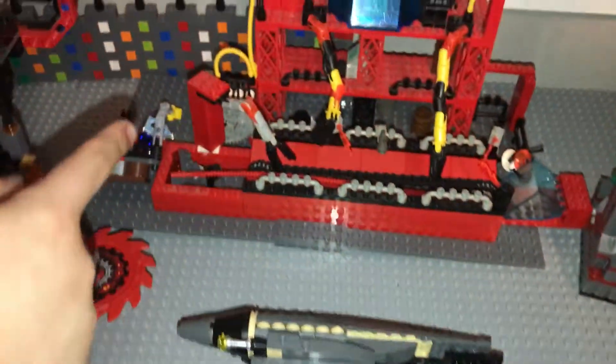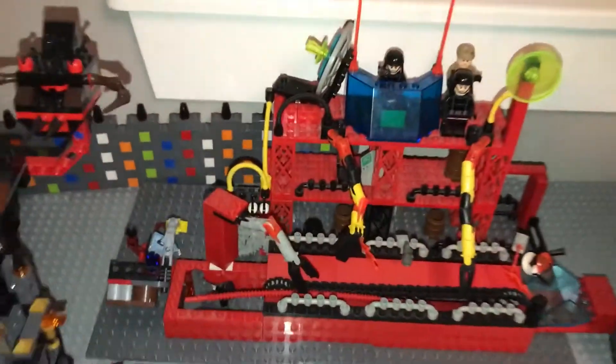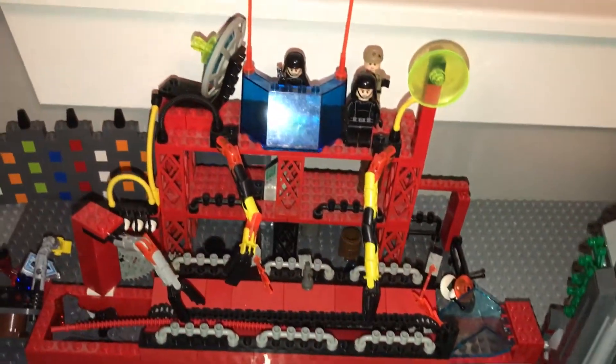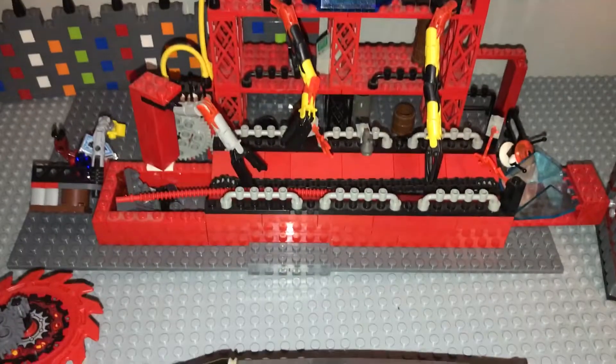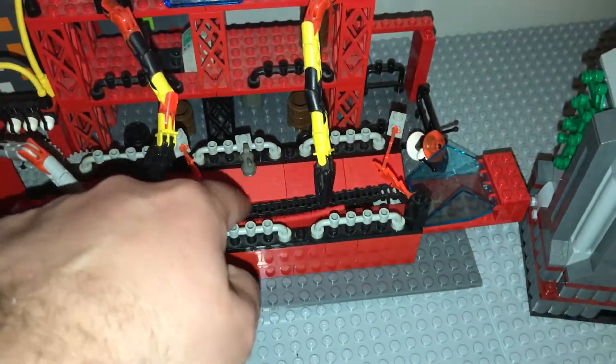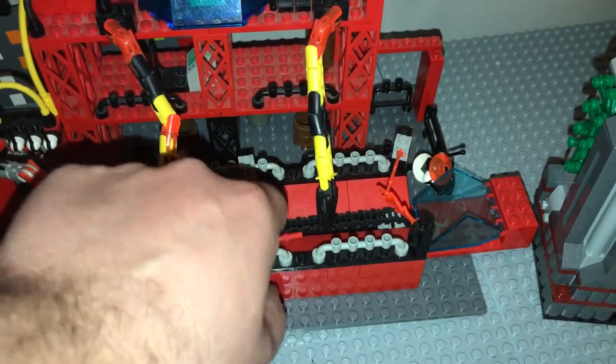Scott built this with his Legos — it's a droid factory. We got to put some broken up droids on it. The conveyor belt moves and stuff. This belt moves down here, not this red thing, the black piece.